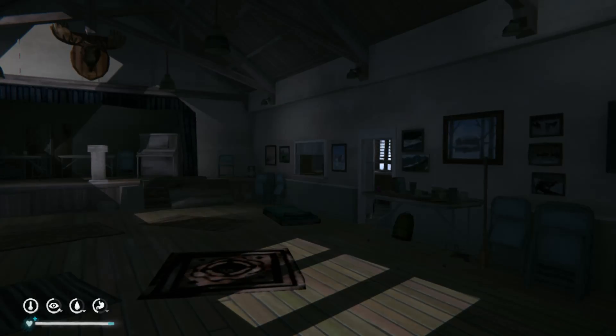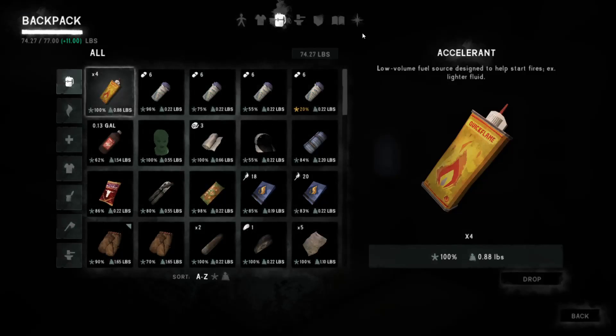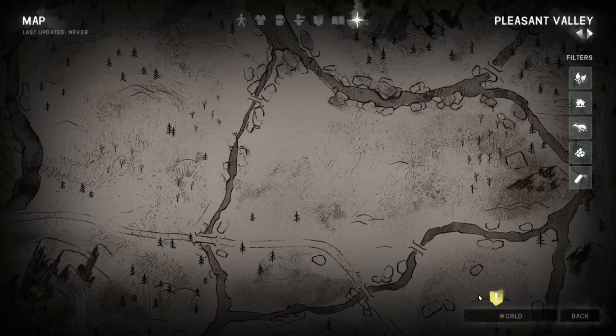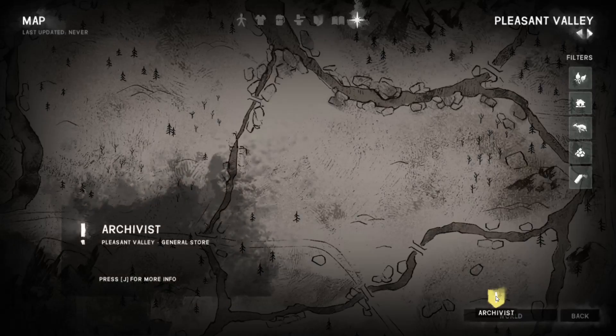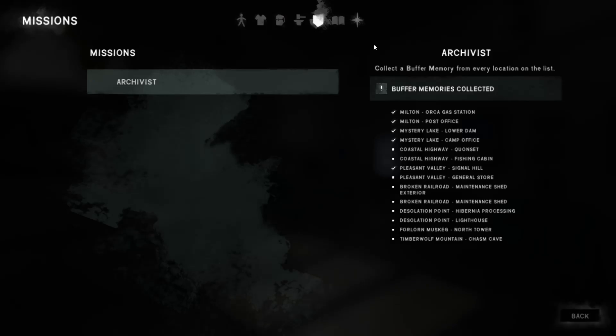The store is just across the road. If we just go into the inventory and have a look, the general store is just across the road from us now, so that's our next point. We did Signal Hill, and that's the next one to do — general store. And then probably we will make our way to Coastal Highway.